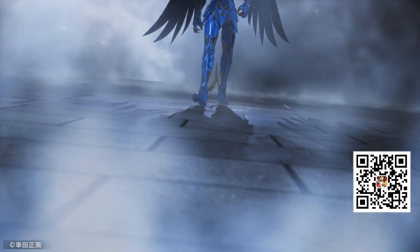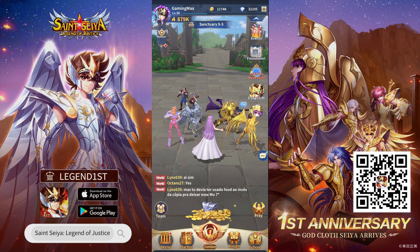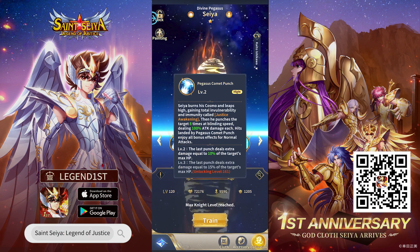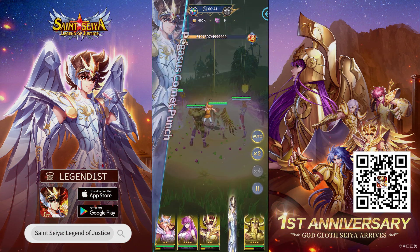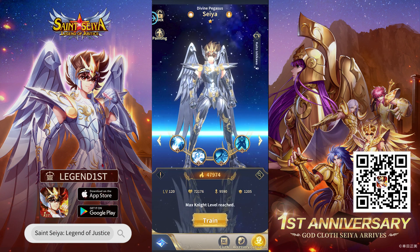A new character, God-clothed Seiya, has also arrived. You just have to log in for 7 days to get him for free. You can also get him by drawing feathers, which you can get from packs. Just check out this character skill — 800% damage. Anyone hit by this absolutely gets toasted. It's a must-get character that's going to rock you to the top of the rankings when players update their tier list.